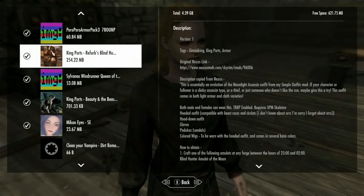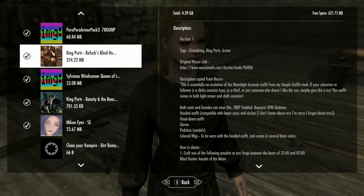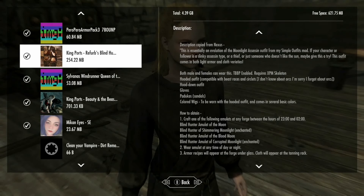This one is the Blind Huntress - well, it covers both male and female so it's more accurately just called the Hunter outfit. It says there's a hooded outfit, a hood-down outfit, gloves, padaukas sandals, and colored wigs to be worn with the outfits. We'll check out both the male and female look.